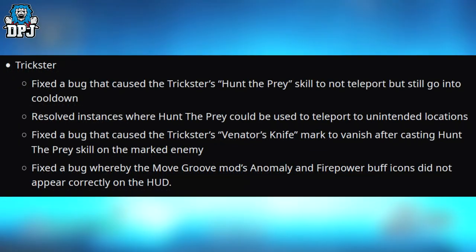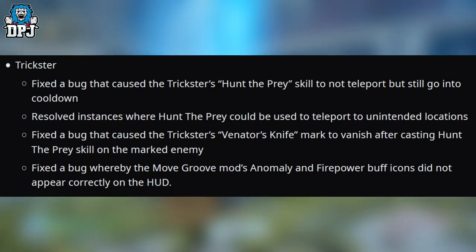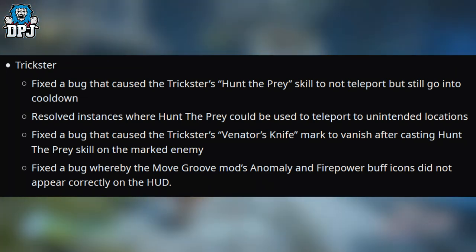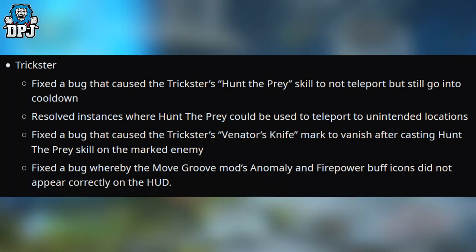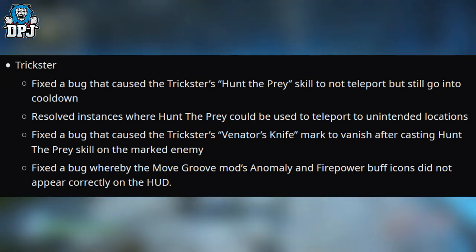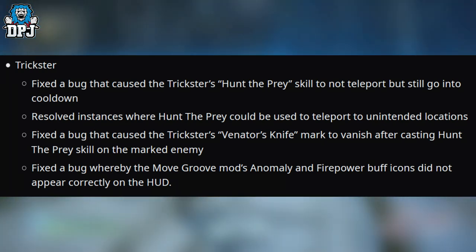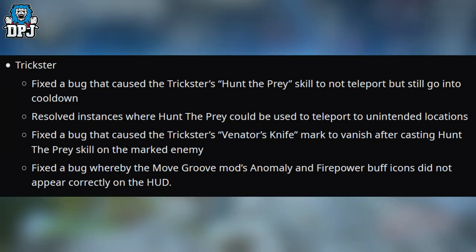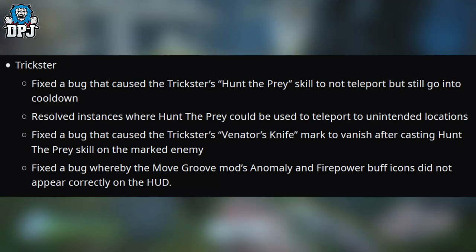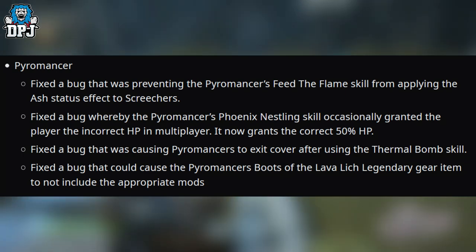Onto the Trickster — scary time! Fixed a bug that caused the Trickster's Hunt the Prey skill to not teleport but still go into cooldown. Resolved instances where Hunt the Prey could be used to teleport to unintended locations. Fixed a bug that caused the Venetor's Knife mark to vanish after casting Hunt the Prey on the marked enemy. Fixed a bug whereby the Move Groove mod's anomaly and firepower buff icons did not appear correctly.